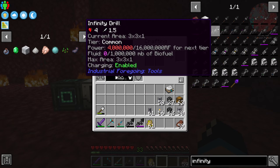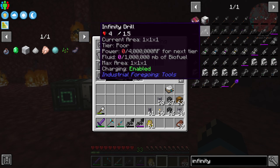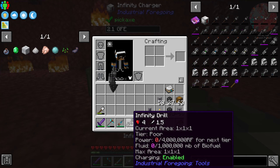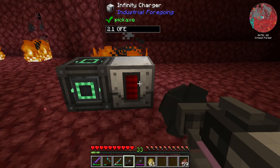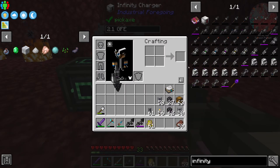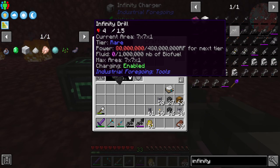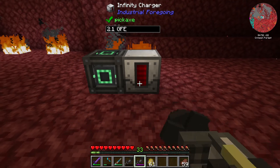If we take a look at our JEI we can see that we have different tiers of the infinity drill. These different tiers are generated out of your internal energy storage. That means if you put in more energy you will get a higher tier, which increases your working area that you can mine with the infinity drill.